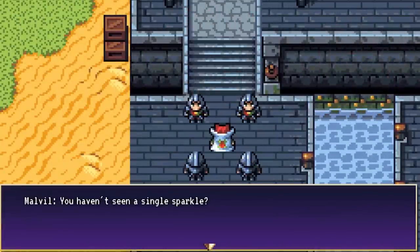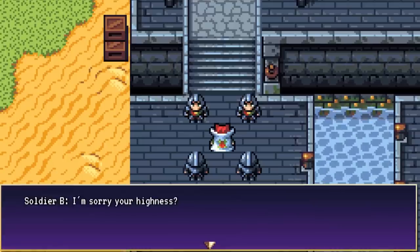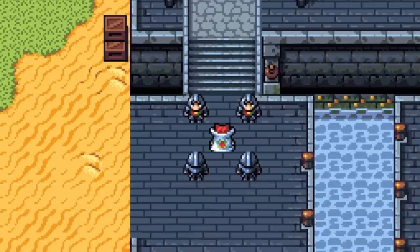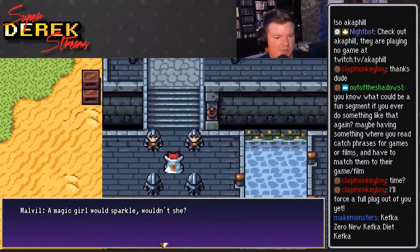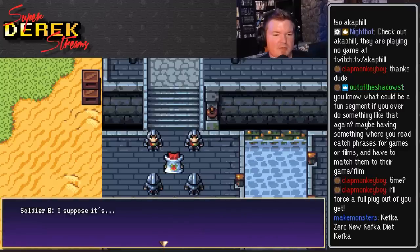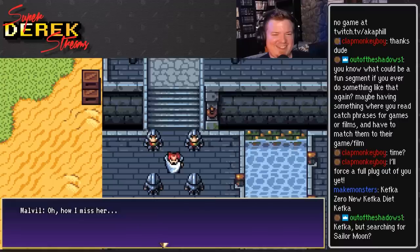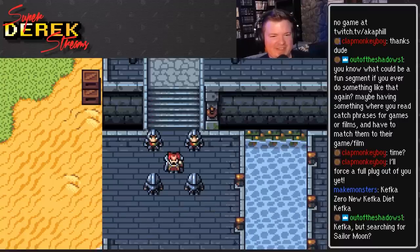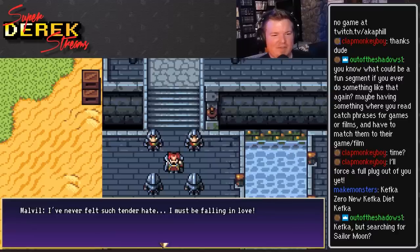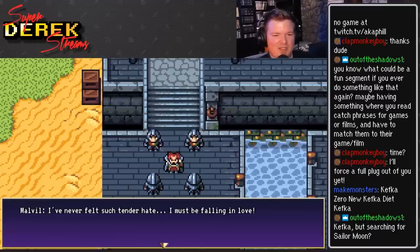The writing helps make every character interaction a joy to watch, and loads of fun to voice act during my Twitch streams. For example, one exchange goes: 'A magical girl would sparkle, wouldn't she?' — 'I suppose it's... of course she would. Oh, how I miss her.' — 'I've never felt such tender hate. I must be falling in love.'